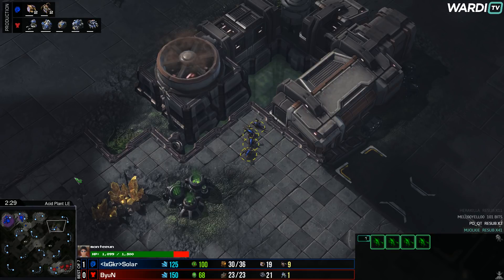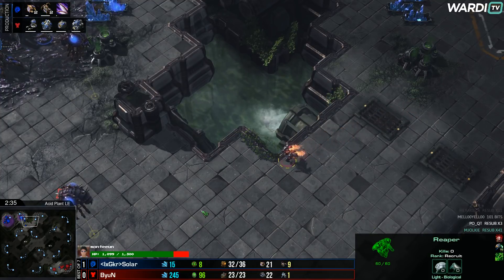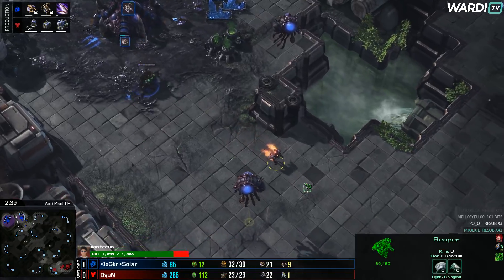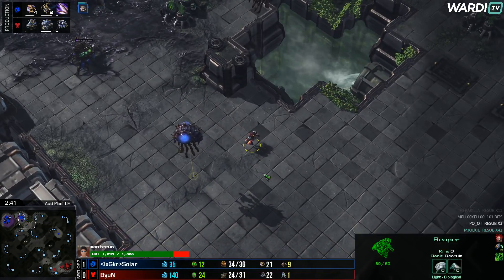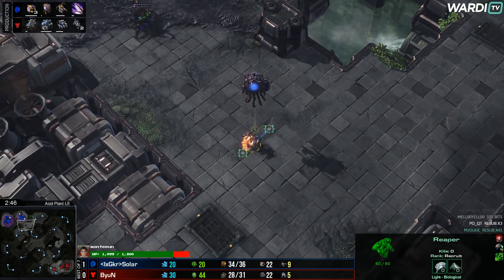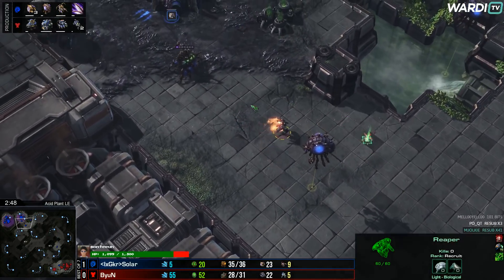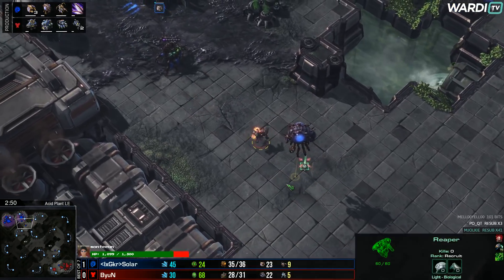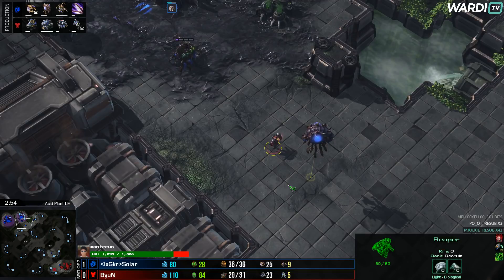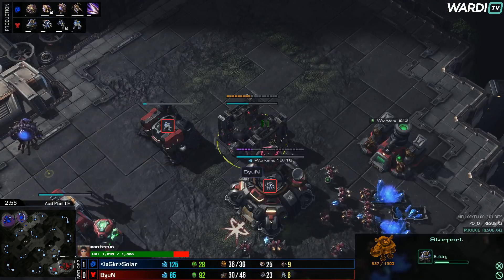He dropped three maps in the entire tournament? That's crazy. And two of them were to Stats in the Grand Finals in the Best of 7. He went 2-0, 2-0, 3-0, 3-1, 4-2. It's actually insane — that's dominant.